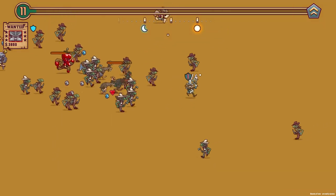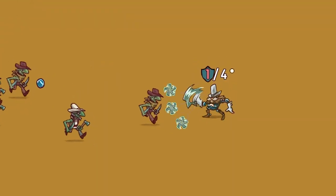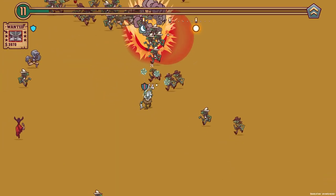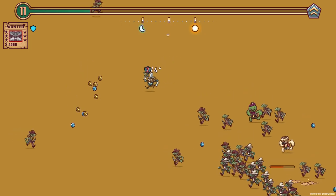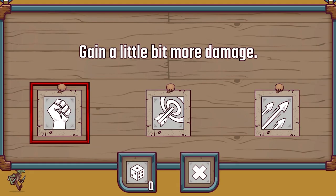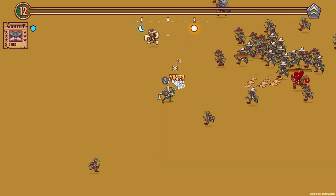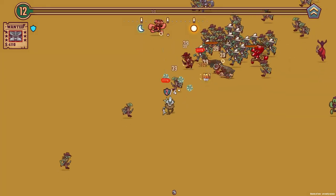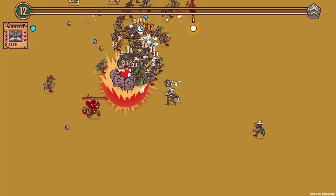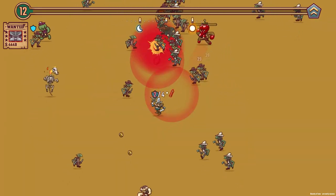Oh, there's a heart! Let's just thin out this herd a bit and then try and head left to get it. Get the heart — nice! Loads of gold coins as well. Going to gain a little bit more damage, hopefully I can actually destroy some of these people in a few less hits. Because that is the biggest downside of our build at the moment — it's taking quite a lot to kill anyone.